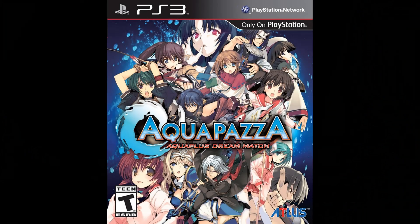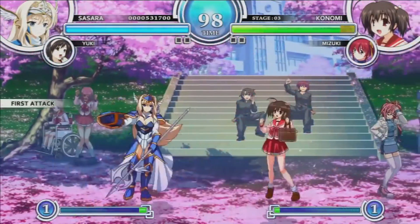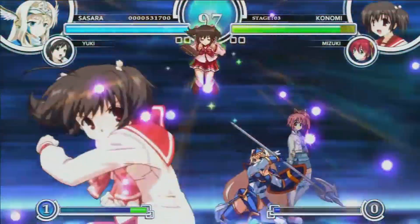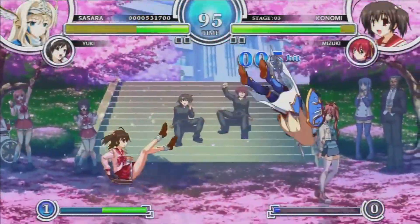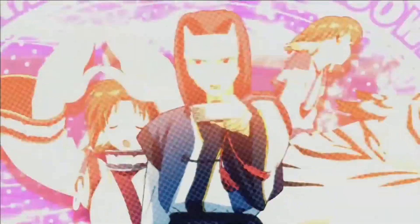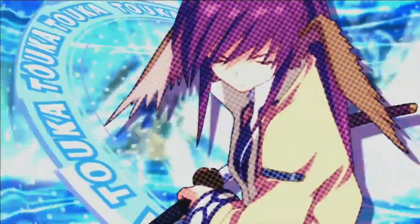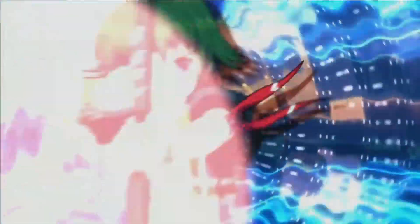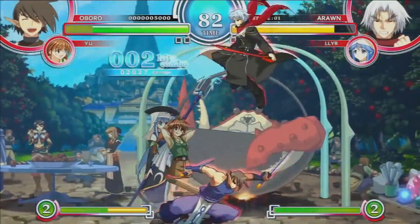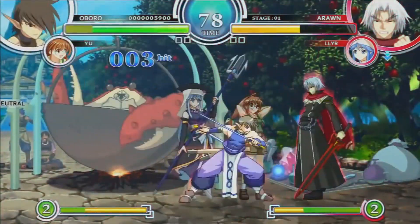Number 6: Aquapazza. Aquapazza is a 2D fighting game originally released for the arcades in Japan. A North American port was released for the PlayStation 3, meaning it's basically an exclusive to it, and it's actually a crossover from many games developed by companies Aqua Plus and Leaf, most notably the Utawarerumono series and the original Tears to Tiara. Several characters are there to choose from and you can also select a partner that you can summon for certain moves.